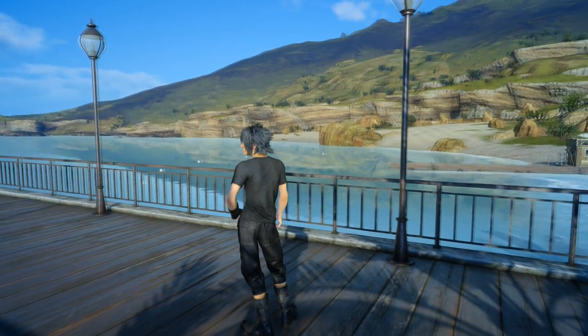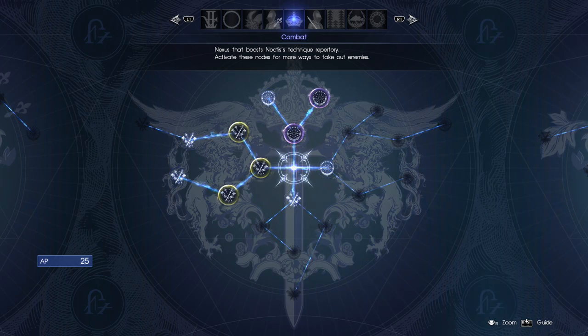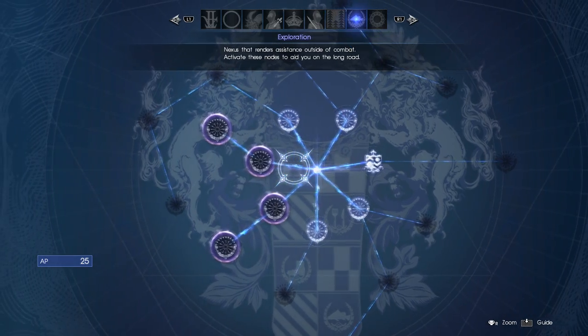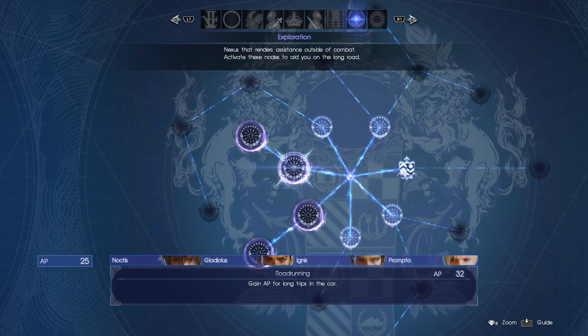This is a very good question, which I believe I've found a pretty decent answer to. The Ascension page can be a little bit overwhelming to begin with, especially if you're new to the Final Fantasy games, and even if you have played before, they are a little bit different than we've seen in previous titles. Combat and stats probably seem like the most appealing at the start, but what I would definitely recommend as early as possible is unlocking Road Running in the exploration tab.